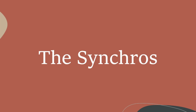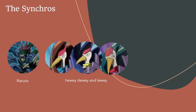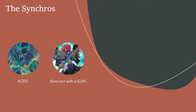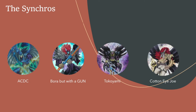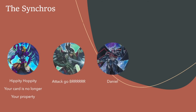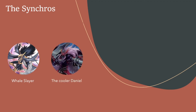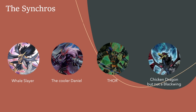Now for the Synchros — get ready. We have Nargacuga — what? — and the only triplets: Huey, Dewey, and Louie. Followed by ACDC. Next is one of the OGs — Bora, but with a gun. We have Tokoyami Fujikage. Even the Hobbit: your card is no longer your property. Attack Goblin. The second OG, Daniel — they hit too hard. And the enemy only, level 9: Bora but on Star Wars. Then we have Vayu Slayer, the last of the OG three. The Cooler Daniel. And the highest level — level 12 — Thor. And Chicken Dragon as an honorable mention: he's not a Blackwing, but in our hearts he is. He belongs to them.